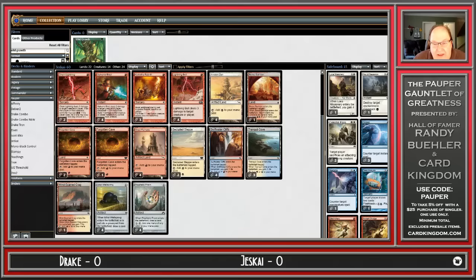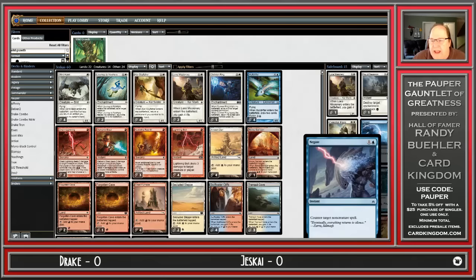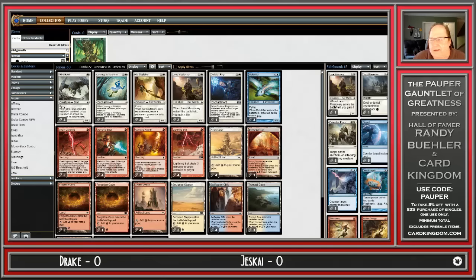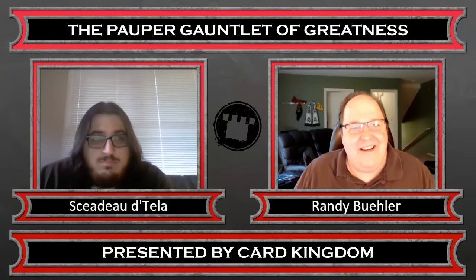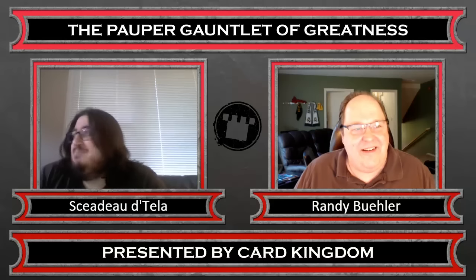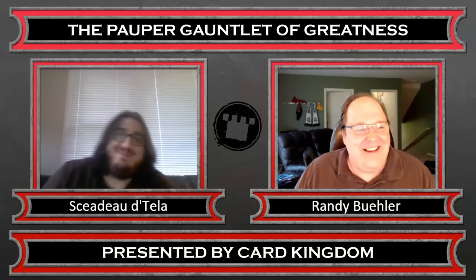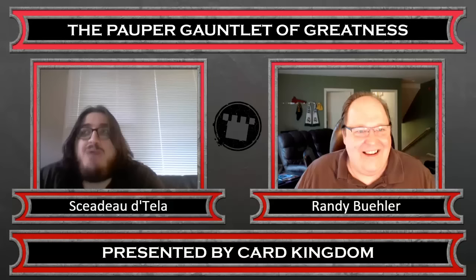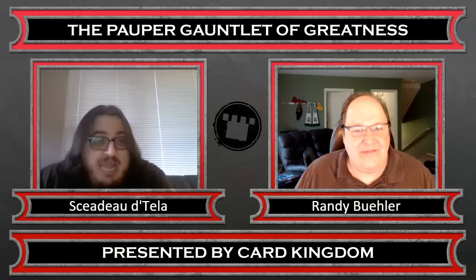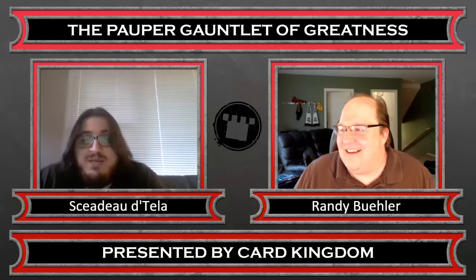The combo deck is actually the faster deck here, and there's no permission in the main deck for the Jeskai shell. You've got Dispel and Negate hanging out in the sideboard that might get relevant. I'm starting to see what all the fuss is about with Peregrine Drake — I kind of like Drake's chances in this match. Shadow disagrees: 'I don't see how you have any chance at all.' Having a deck that's slower than yours with no permission, and eight cards to interact when you're going off — that's the Jeskai plan.